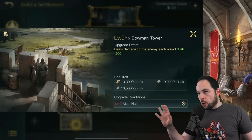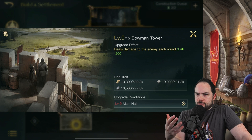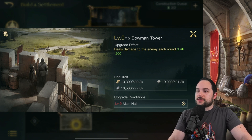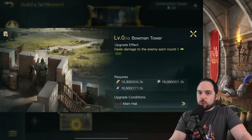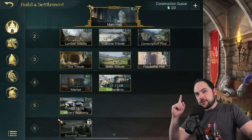The final building I'm working toward is the Bowman Tower. This essentially defends your city — at least I think that's what it does; I'll be able to tell you more once I've unlocked it at main hall level nine.